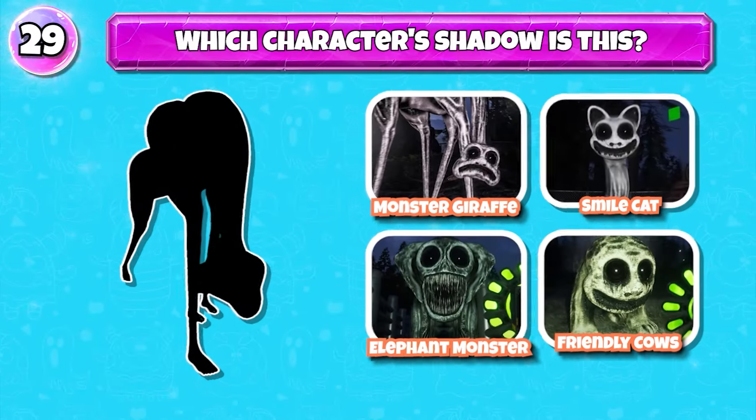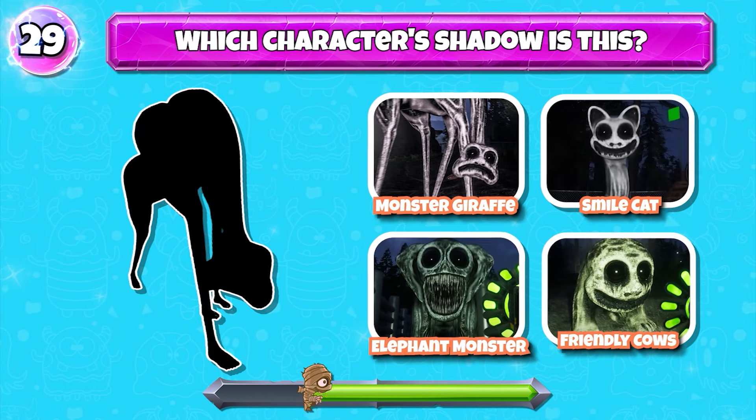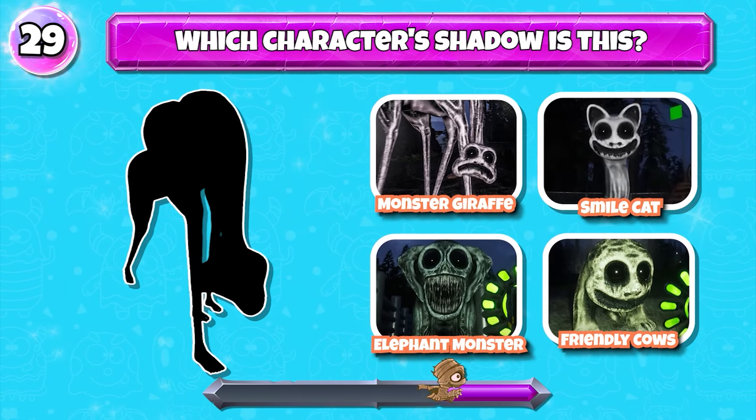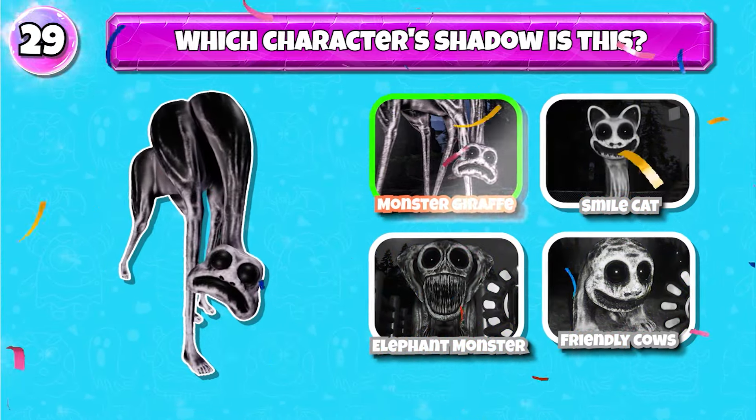Level 29. Which character's shadow is this? You're really good — it's Monster Giraffe.